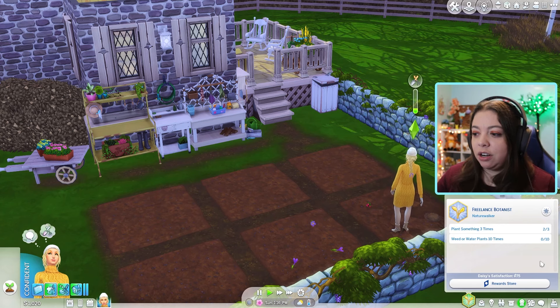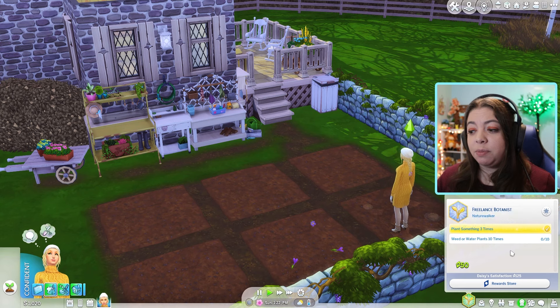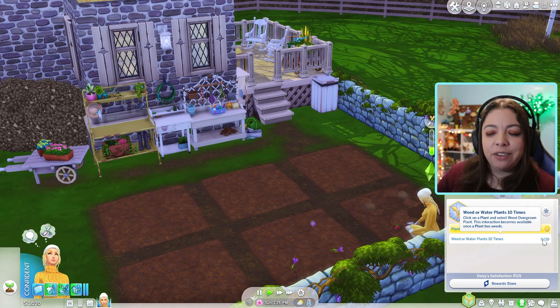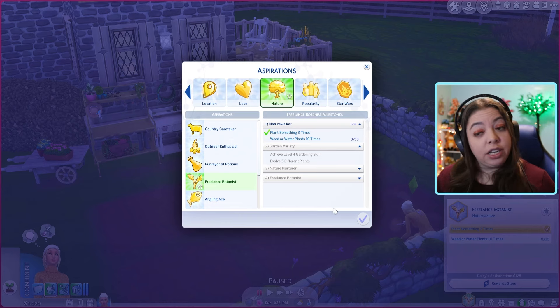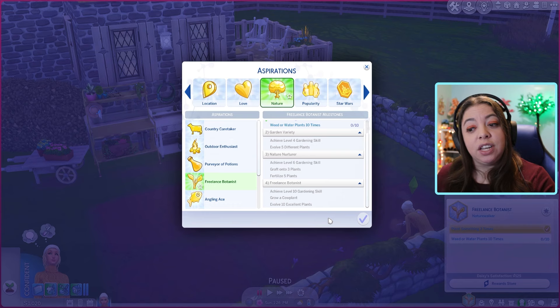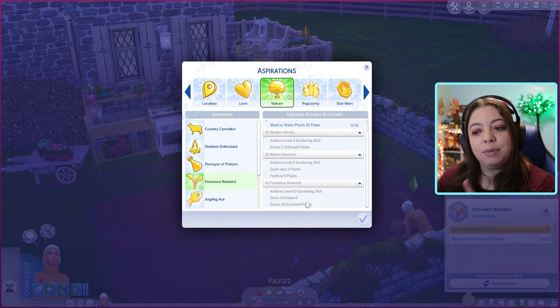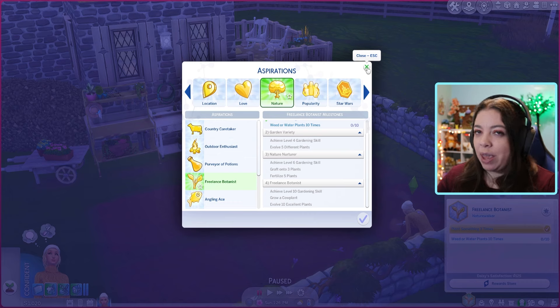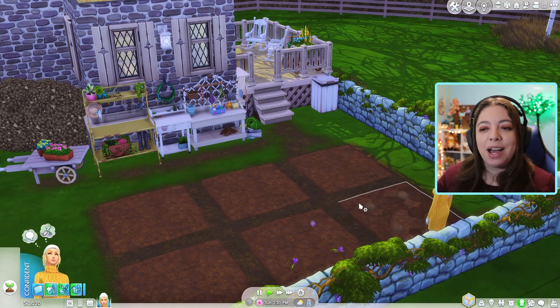Taking a look at her aspiration: she needs to plant something three times and then weed or water plants ten times. For the next level we'll need a level four gardening skill and evolve five different plants. Then level six gardening skill, graft onto three plants, and fertilize five plants. The final freelance botanist level requires level 10 gardening skill, growing a cow plant, and evolving 10 excellent plants. Getting them to excellent is going to be hard — we may want to invest in a bees box.